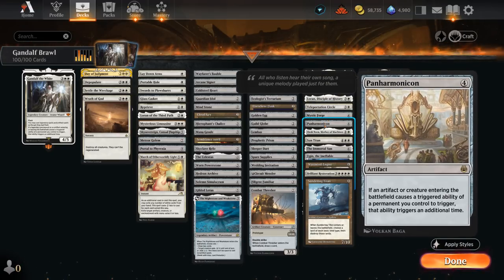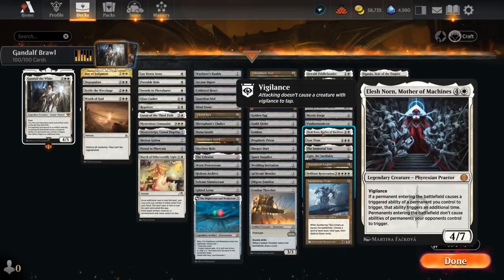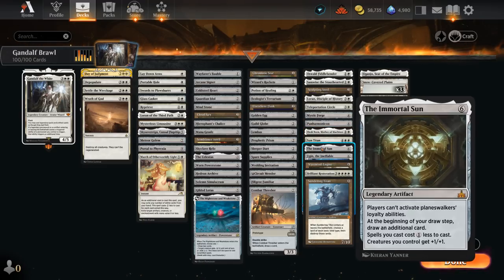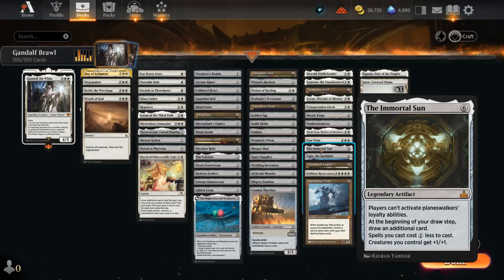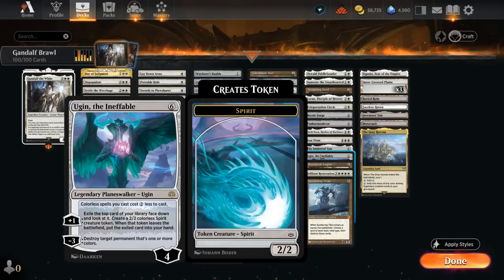Mystic Forge lets us play artifacts and colorless spells off the top of our deck. Panharmonicon and Elish Norn can also shut down opposing ETB effects. The Immortal Sun shuts down all Planeswalkers — and besides one Ugin, we don't have any ourselves. Immortal Sun also draws extra cards, pumps our team, and gives all our spells a 1-mana discount, making it easier to string together multiple spells in the same turn. Ugin gives us a 2-mana discount on all colorless spells.